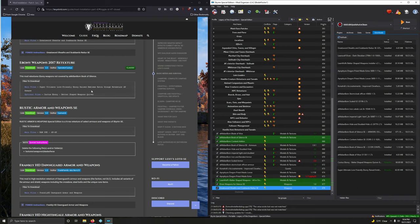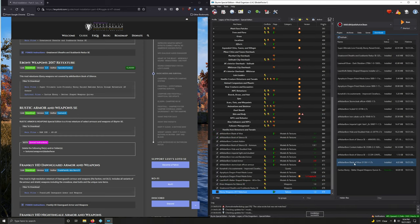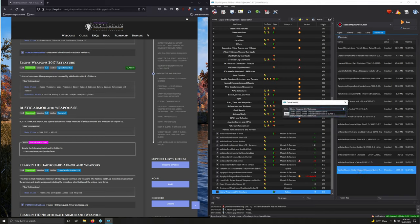Let's install them — we're going to install these as separate mods. First one: I'm good with that name. And now the Cactus Ebony Better Shape Weapons quiver — let's rename it 'Cactus Ebony'. Activate these.